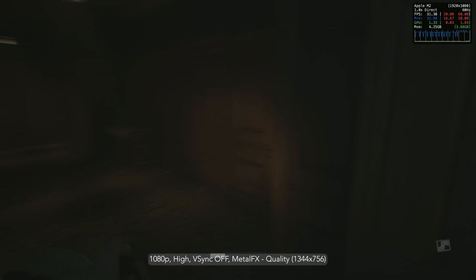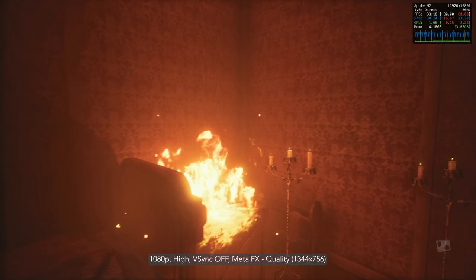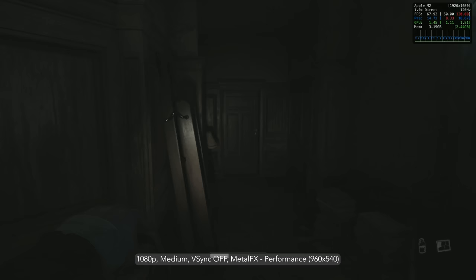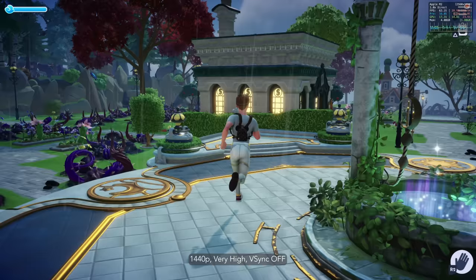For any Apple M2-based Mac, Blooper recommends 1080p high settings with Metal FX on quality, upscaling from 1344 by 756 to 1080p, providing about 30fps. The game will have frame-pacing issues in some scenes, especially when loading an in-game cutscene — it's unavoidable. If you prefer higher fps, drop down to medium settings where you'll get anywhere from 45 to 70fps. Monster encounter scenes are where fps will drop the most.